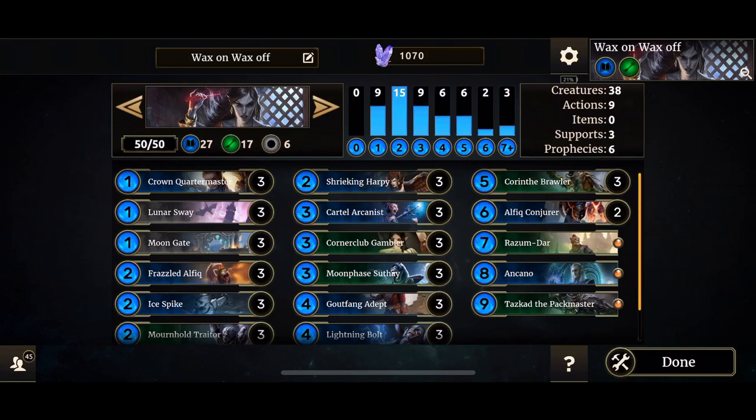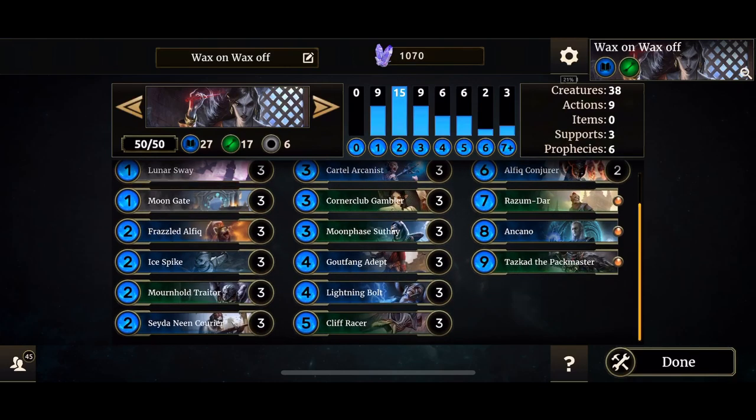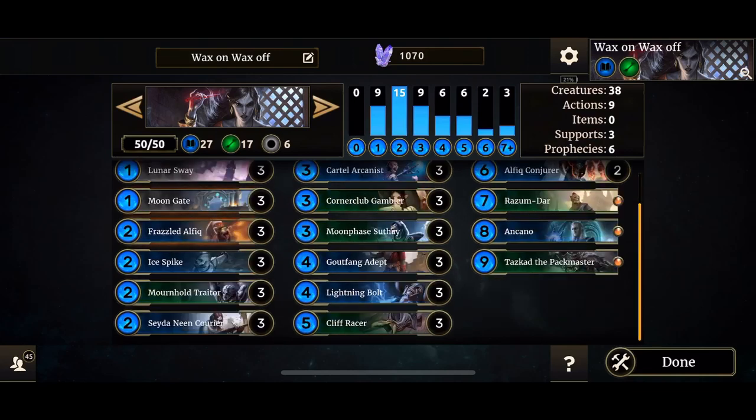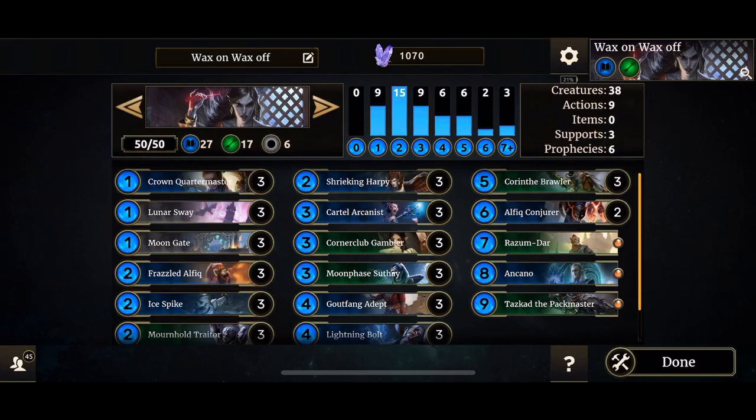Just a quick peek over the deck. We've got Crown, Quartermaster, Lunar Sway, Moongate, Frazzled, Alphic, Ice Spike, Mournhold Traitor, Cedar Neen Courier, Shrieking Harpy, Cartel, Arcanist, Corner Club Gambler, Moonface, Suthai, Goutfang, Adept, Lightning Bolt, Cliff Racer, Corinth Brawler, Alphic Conjurer, Razumdar, Uncarnal, and Tazkad.